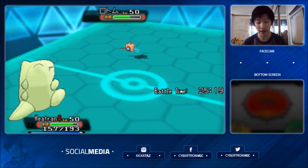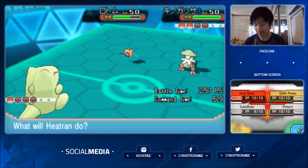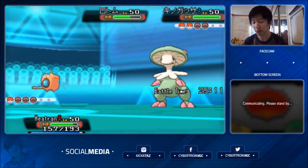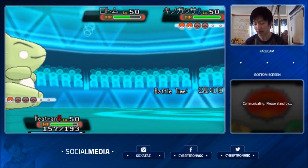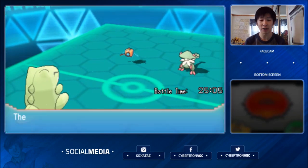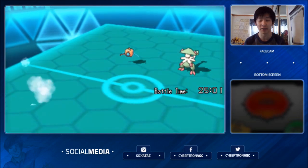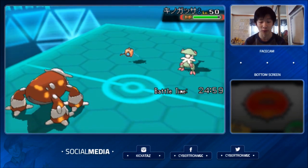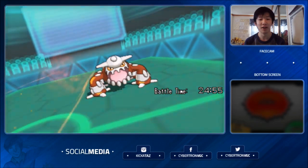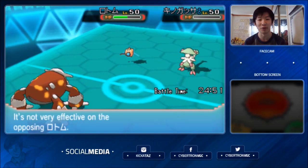I probably should have Sludge Bombed Rotom earlier too, just because I knew I had Heatran in the back. I suspect... okay, that's going to be Breloom. This one was definitely a difficult game in general — pretty quick. I think my opponent outplayed me though. I had a feeling it was going to be Scarf Landorus in the beginning, so what I should have done was Icy Wind instead of going for the Will-O-Wisp. As Breloom is actually Life Orb — interesting.